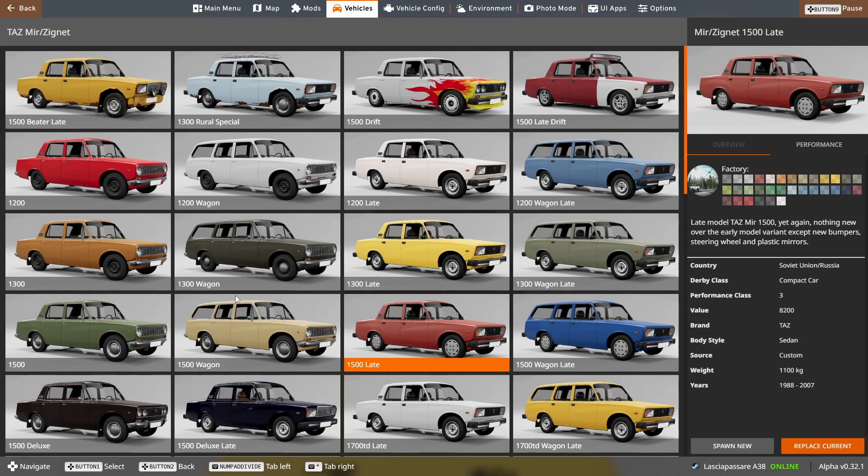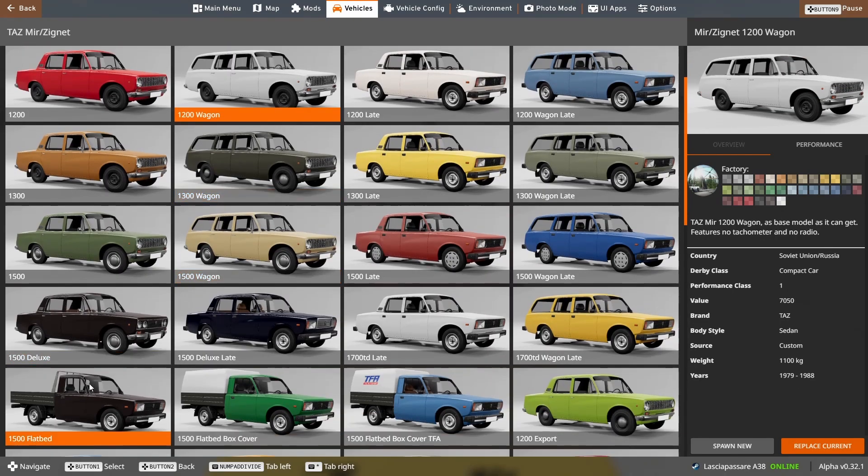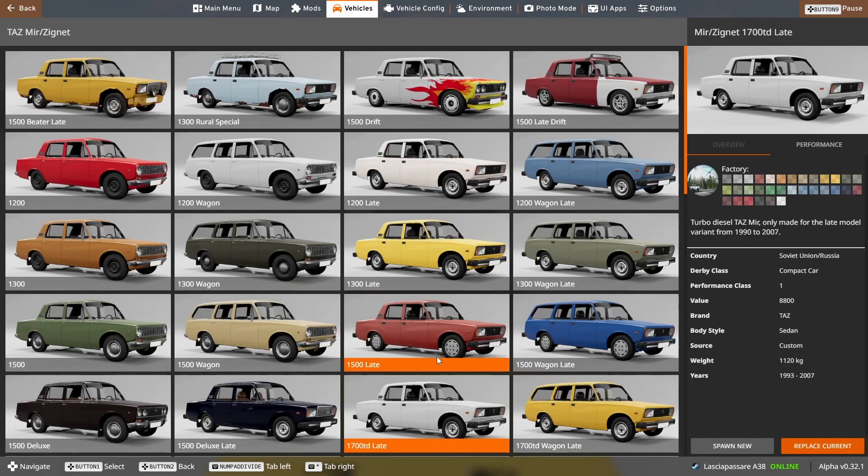You can also have the sedan, the station wagon, and the pickup truck flatbed with or without cover. The base engines are a 1.2, a 1.3, 1.5, and 1.7 turbo diesel. There is also the option to have a 1.3 rotary engine, a 1.6, a V8, and a 2.5. For special configurations we have the Rural Special and the Beater, and two drift versions — one with an awesome flame paint job.